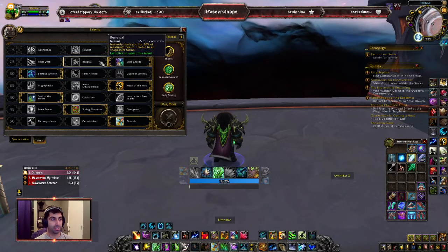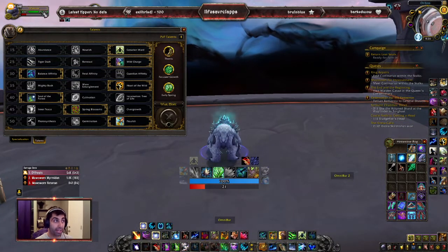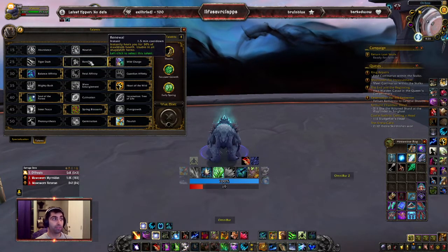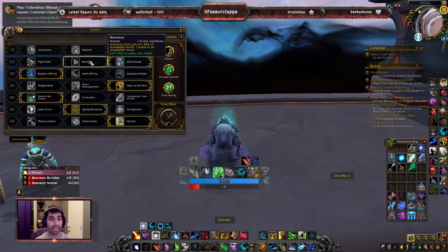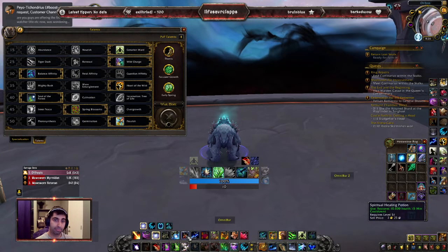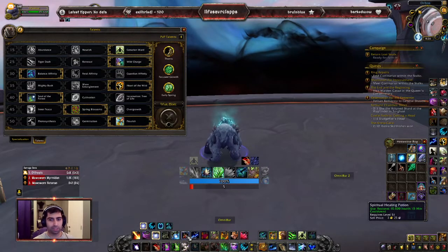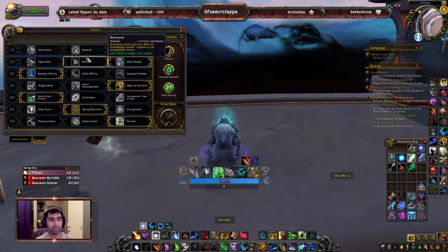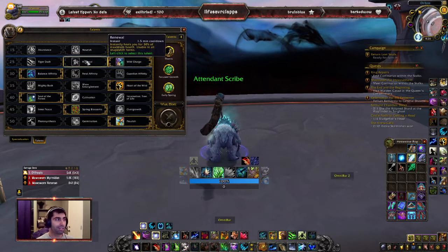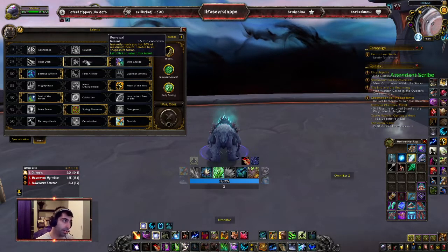Renewal is also good if you think you need the defensive. Renewal heals you for 30%, but before you use it, make sure you go into bear form because your health pool is higher — more health pool means that 30% heal is going to heal more. Make a macro: slash cast Renewal, slash use Spiritual Healing Potion. If you do those two together it's going to be a big heal, like 50% of your health. You can do it every 1.5 to 2 minutes. If you're pushing high keys like 17s or 18s, that's the way to go.